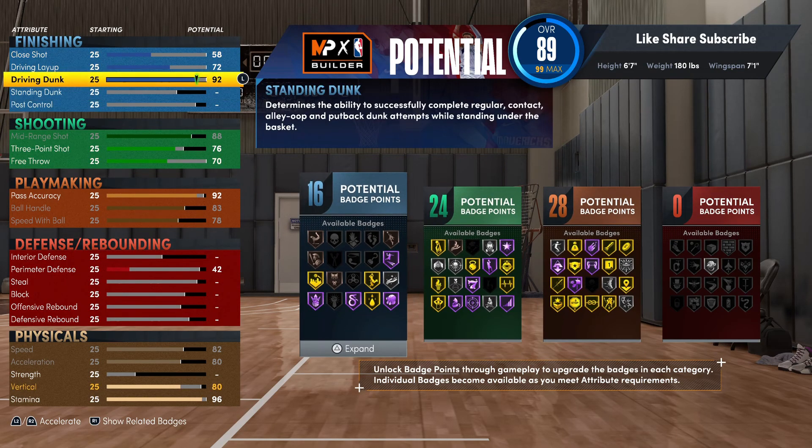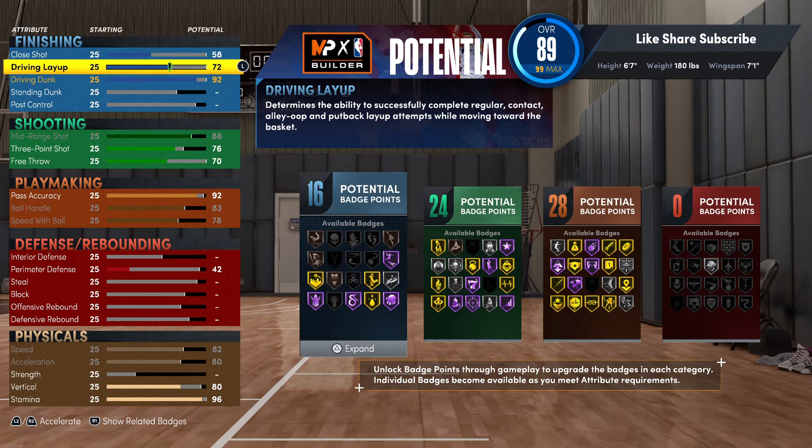We're gonna put the close shot up to 92. Your vertical is already at 80, so having the close shot at 92 gives you the gold posterizer and you get a lot of dunk packages with this build too. There's a tomahawk package that you unlock at 92 — the tomahawks are the best dunk packages in the game. With this 92 you're gonna have all the tomahawk packages, and you really gotta put limitless takeoff on hall of fame and watch how those tomahawk packages act — you're really gonna be jumping from stupid far.